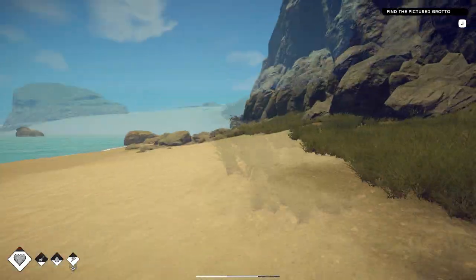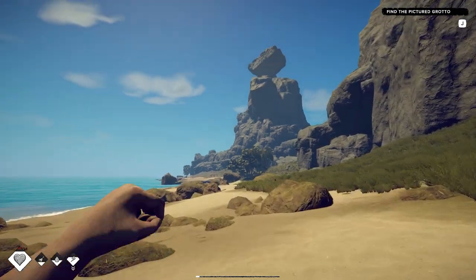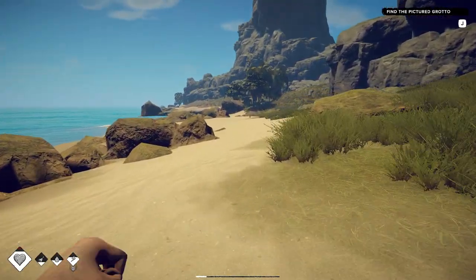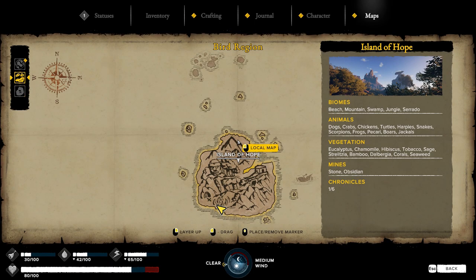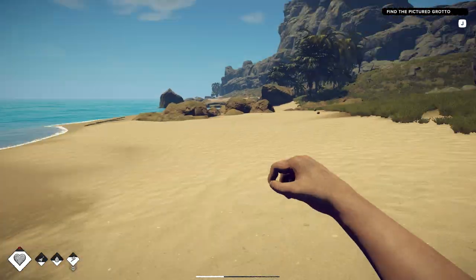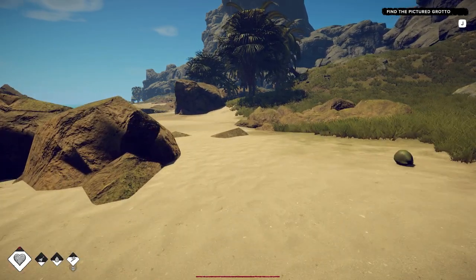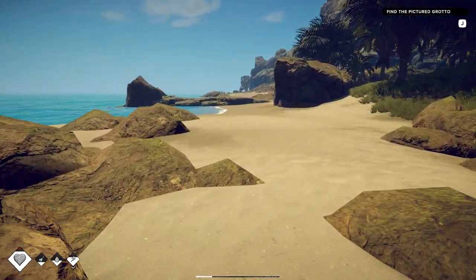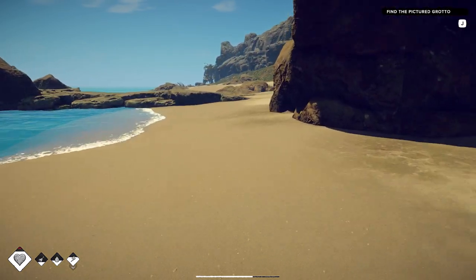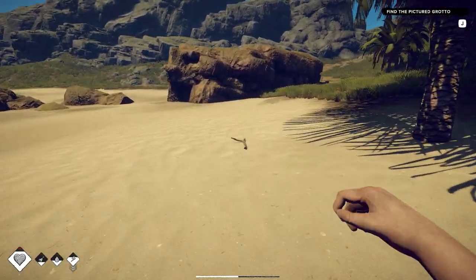I don't see an option to drink that. We need to find that stone so we can make a knife. I should have brought the knife instead of the flint. Because with the knife, I can chop down these trees to get materials. Although I never did craft a fire in the first look, so I don't know how difficult that would have been. Either way, we're going to head to that grotto. This is kind of where I started.